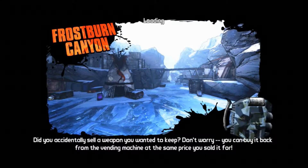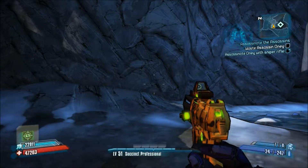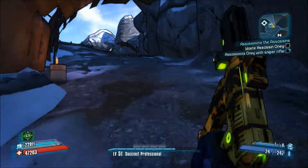So where you want to find this is Frostburn Canyon — look for a spider rank called Scorch. You can only find this guy if you've done the side quest Scorch for Incinerator Clayton.